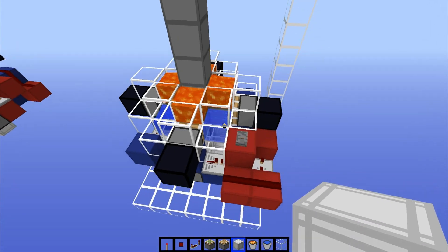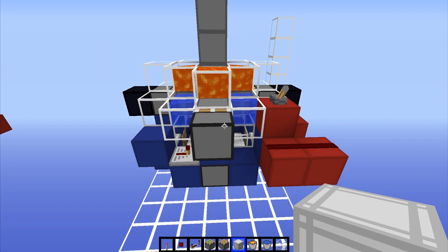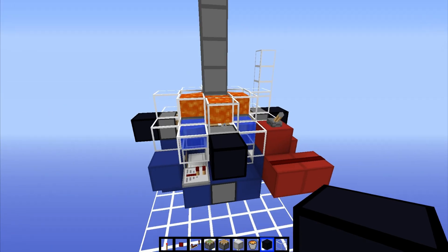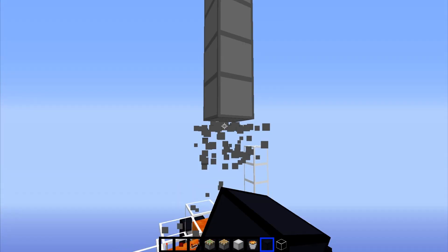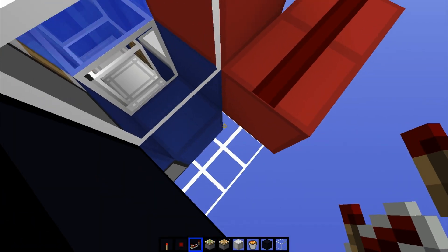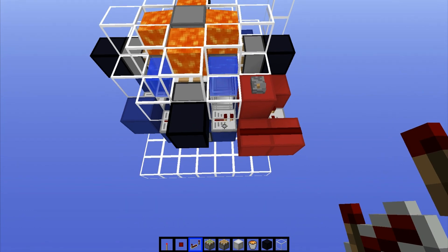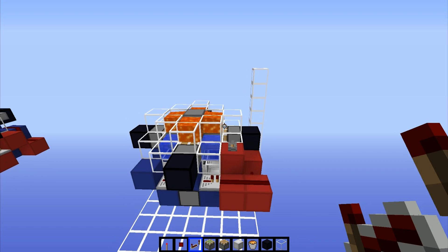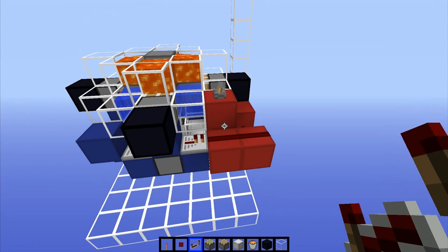Now remember, if we turn off the lever, it's not going to turn off the machine — we have to remove a repeater and place it back to stop it manually. If you don't mind removing that repeater and placing it back every time you want to turn off the machine, go ahead — you're done, that's all you need to do, and you can have endless stone as high as you want. The only thing you'll have to do is take off that repeater every time you want to turn off the machine.